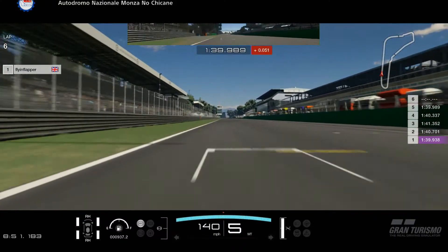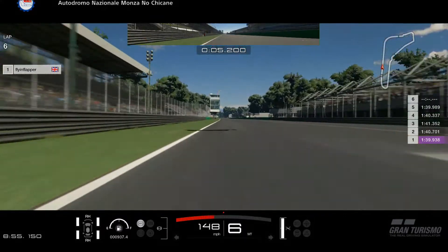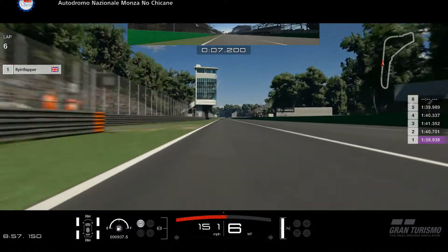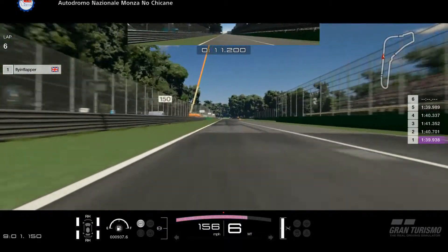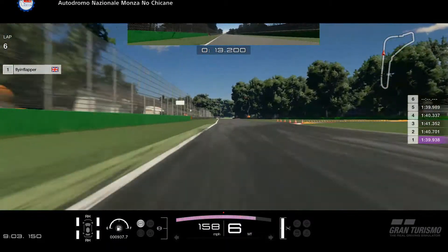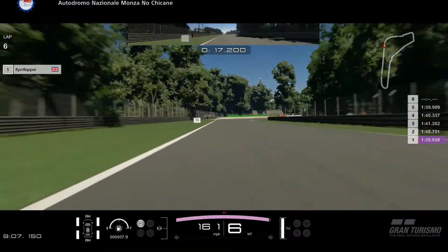To start off this flying lap, you want to make sure that you get a great exit out of the last turn to set you up for a very fast sector one — even an extra one or two miles per hour really does make a difference here. As we power down the straight, you want to take the inside line for Curve Grande.